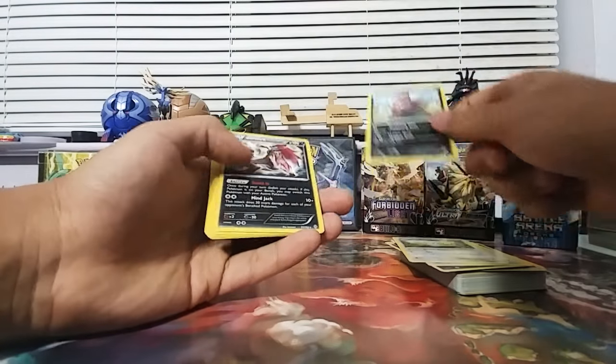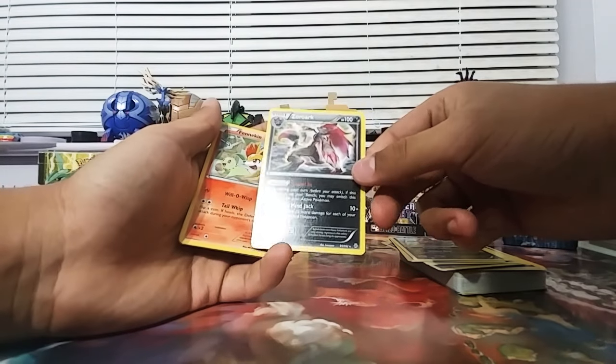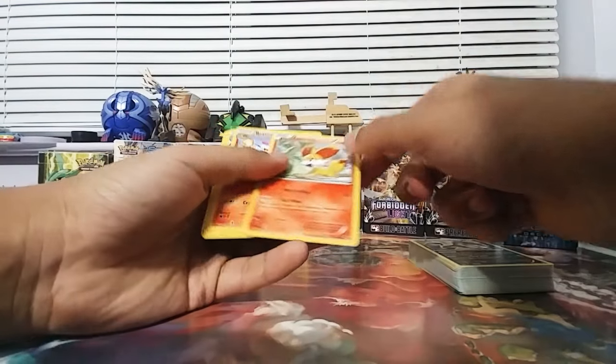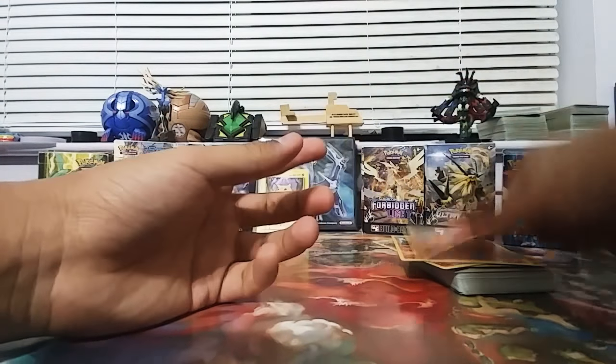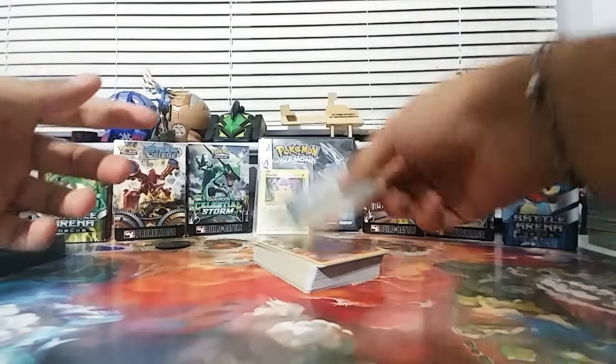Skarmory, Dunsparce, Zorua, Stand In Zoroark — oh my gosh, I've been wanting one of these and now I got one, so I can start sticking that in my Expanded decks. Fennekin, Braixen, another Delphox. Tepig, Pignite, Emboar — and there we go guys, that is it for the deck.